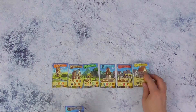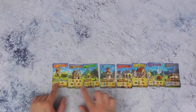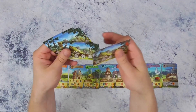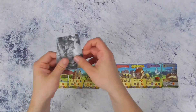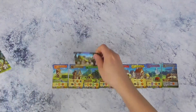Je maakt er een rijtje van, van laag naar hoog, en dan zie je een samenhangend landschap. Iedere speler krijgt ook een Miepelkaart. Neem die met de rode vlag erop, en willekeurig 1 andere voor iedere speler. Met 2 spelers heb je dus 2 kaartjes. Zo kan je bepalen wie de startspeler wordt: dat is degene met de rode vlag.